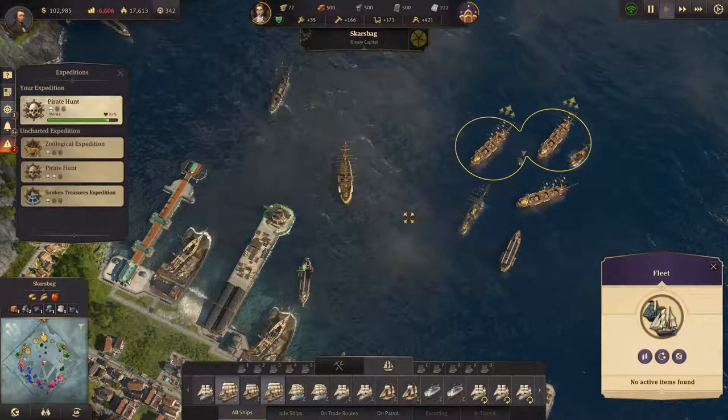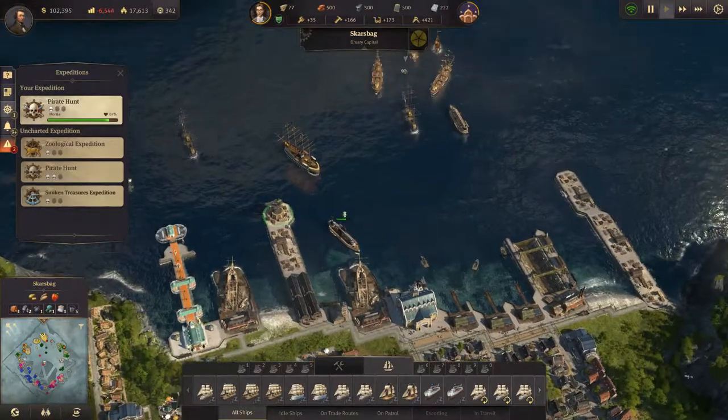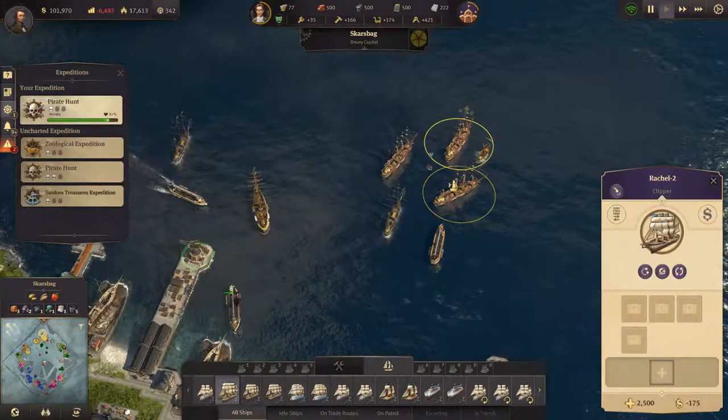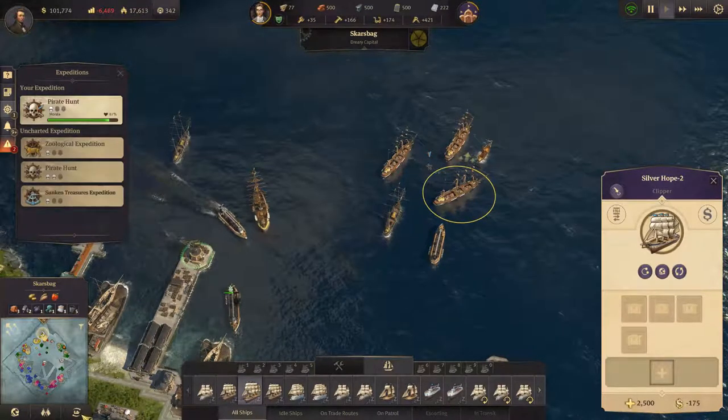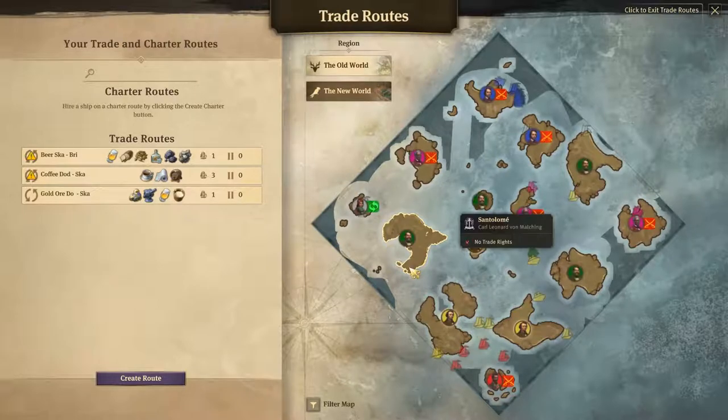Welcome back to Anno 1800. We are at the moment redoing all our trade routes. We have Oyster Catcher, Rachel Two, and Silver Hope Two. Let's set up a new trade route - it's going to be in the new world.